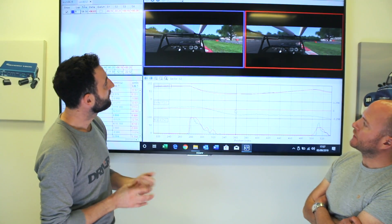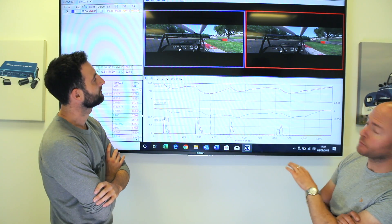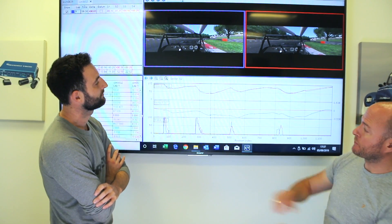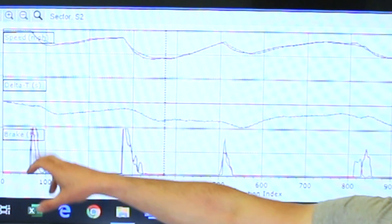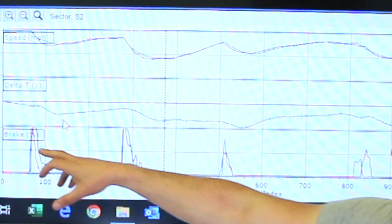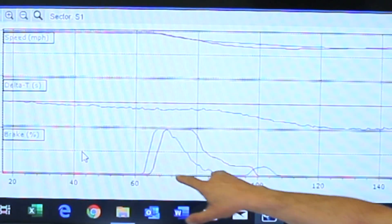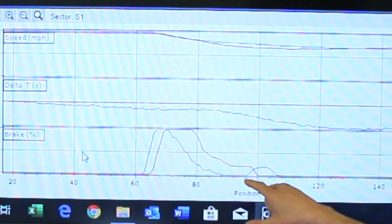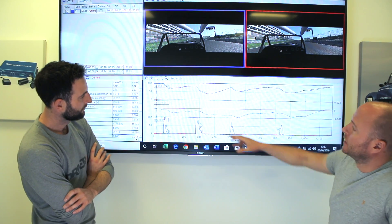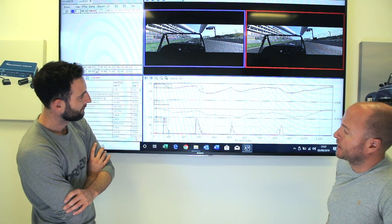Looking at and analysing the data, it's clear that my exits are pretty good and the apexes are going to be pretty good as well. What I would do is just change my brake profile — braking for pretty much the same points, our brake points are very similar, but I just hang on to the brakes for a little bit longer. I'd come off the brakes a little bit sooner. The minimum speed would be higher, and then if I can get the exit the same, then happy days.